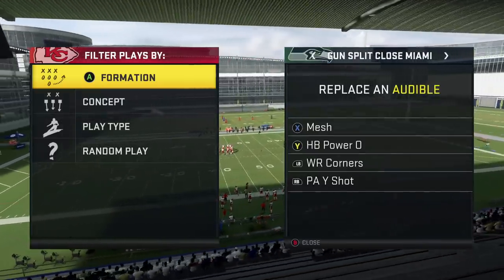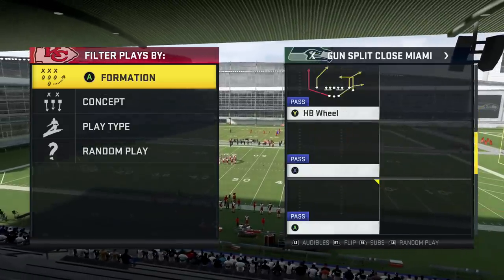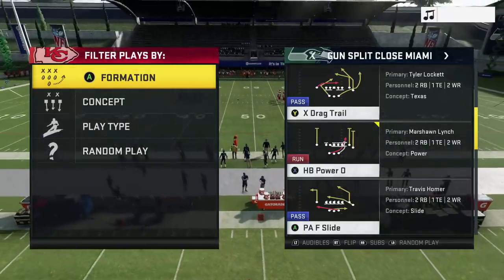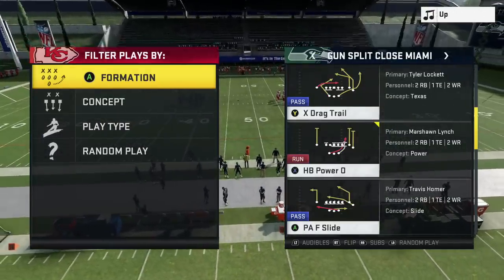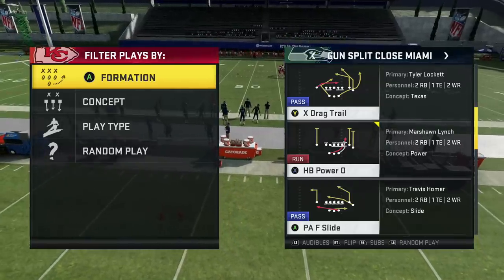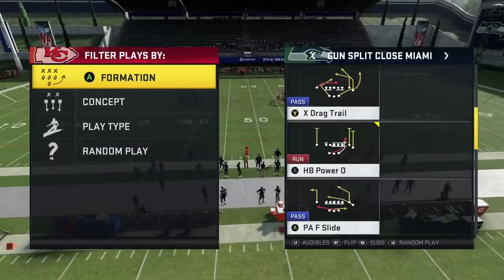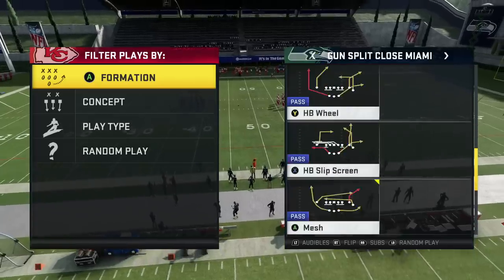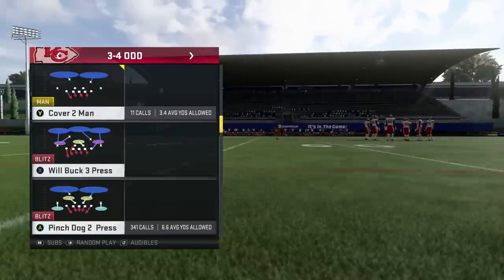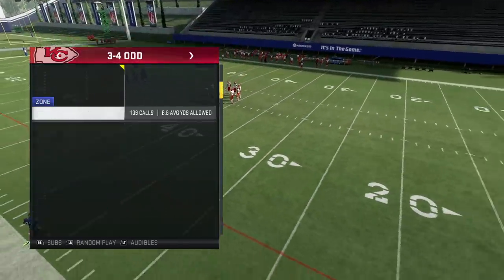We're going to start in the split close Miami formation. In my audibles I have the mesh, power O, wide receiver corners, and the pay shot. I'll probably start the game off with power O just to get a feel, and then it's going to tell me what my opponent's doing — like if he's running 3-4 pinch buck or 3-4 cover four. That's going to be his base defense and tell me a lot.